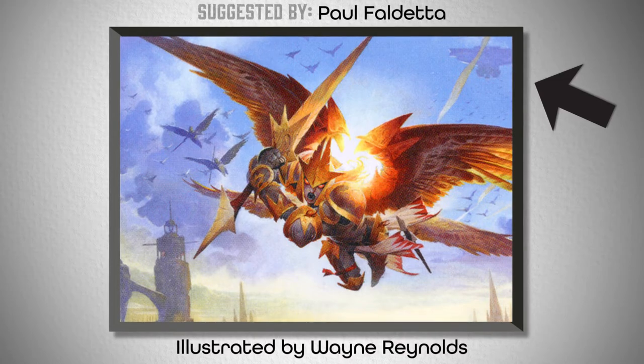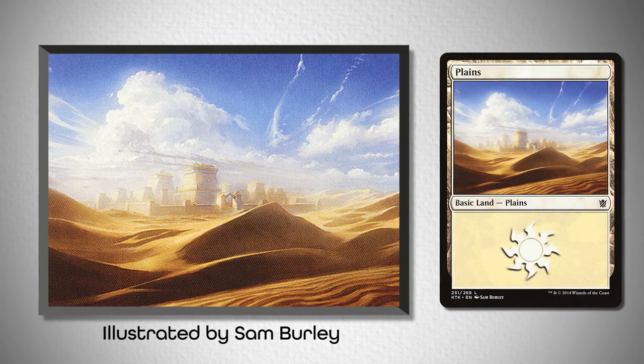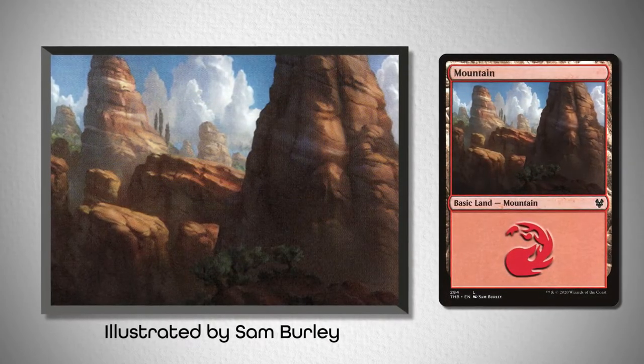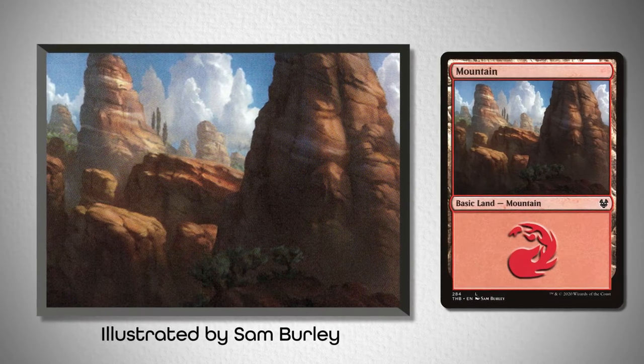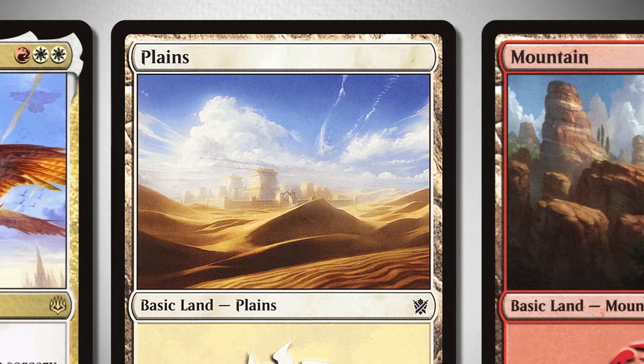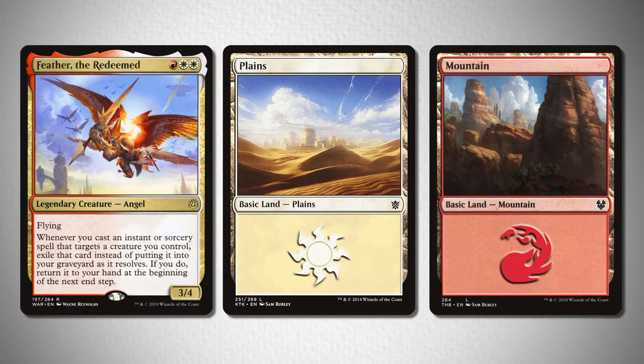Starting color-wise, take a look at this Plains from Khans of Tarkir, illustrated by Sam Burley, that emphasizes the bright sky blue, alongside this mountain also illustrated by Sam Burley from Theros Beyond Death that does the same. The thing I liked about this pairing was its hyper-saturated elements, and the brightness really shown throughout all of the basics.